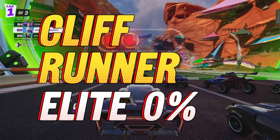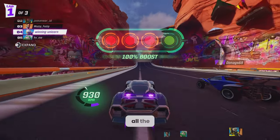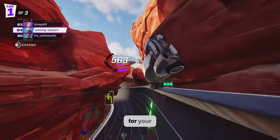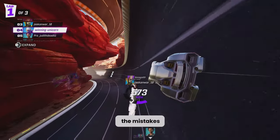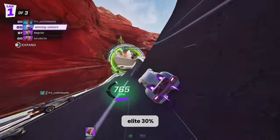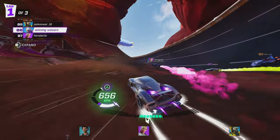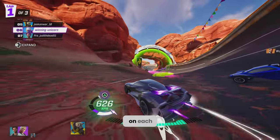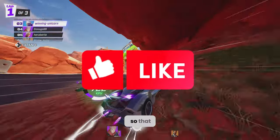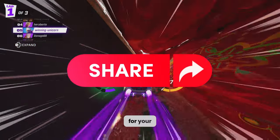Welcome to the road to unreal, where I take you through diamond all the way to unreal as quickly as possible. I make the mistakes so that you don't have to. In this series we're going to go from elite zero all the way to elite 30%, and I'll show you tips and tricks to get you there faster. There are several tips and tricks on each race — I will post more in-depth guides on each track. This is mainly a gameplay video for your enjoyment.